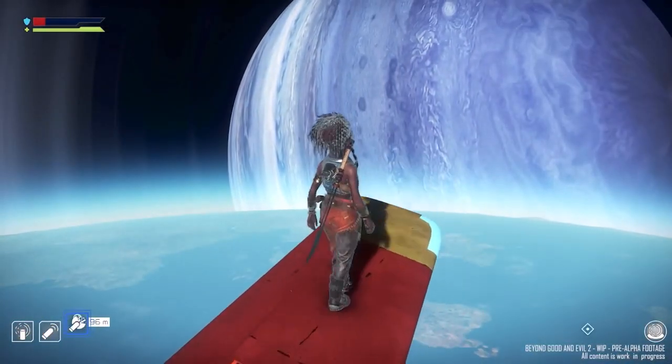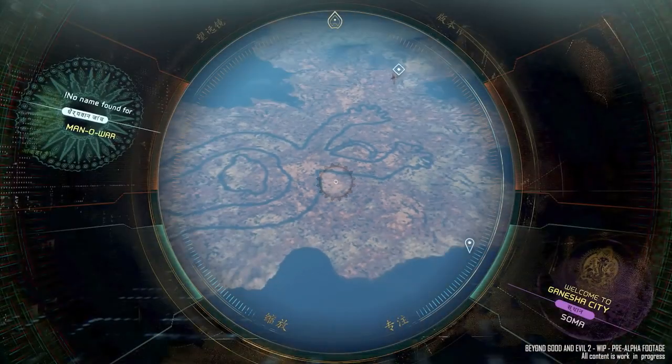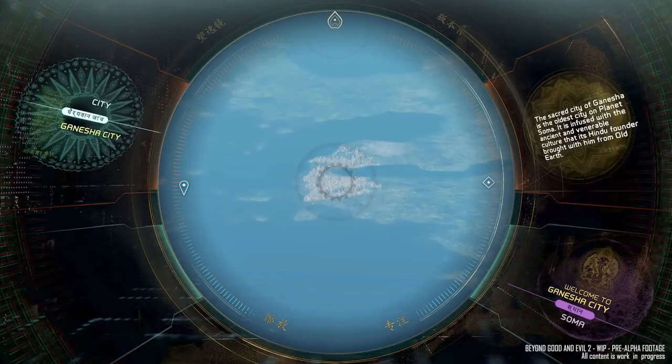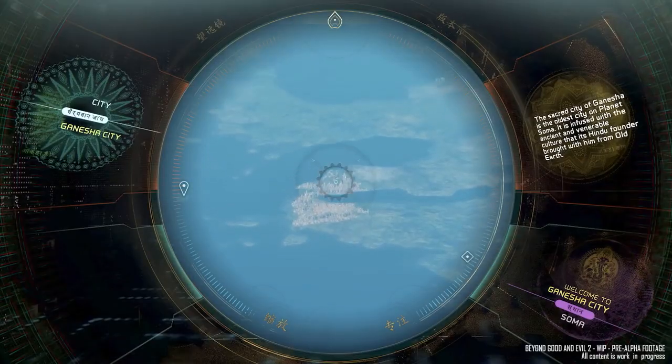Popping out of the cockpit and into the cold abyss of space allows you to use your spyglass to investigate a planet, peering down at treasure-hiding geoglyphs, cities, and settlements, all of which are still buzzing with activity far below you, enabling your co-op partner to explore and interact normally with city life even when you're this far apart.